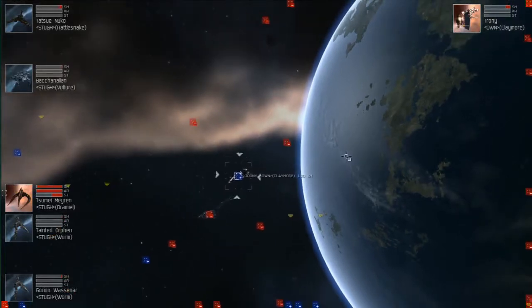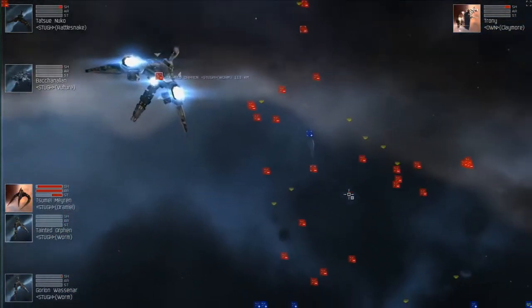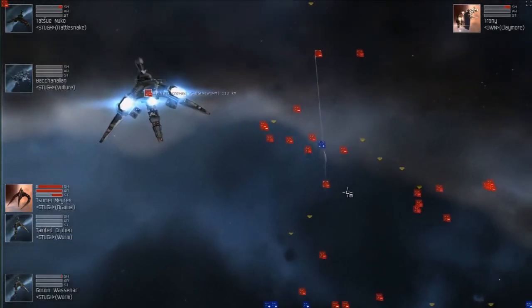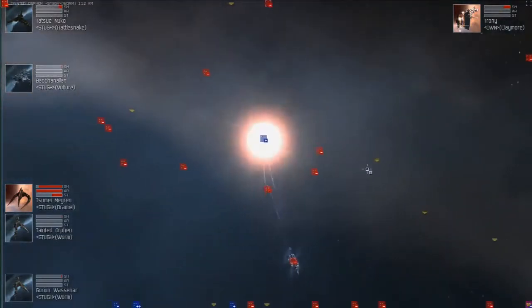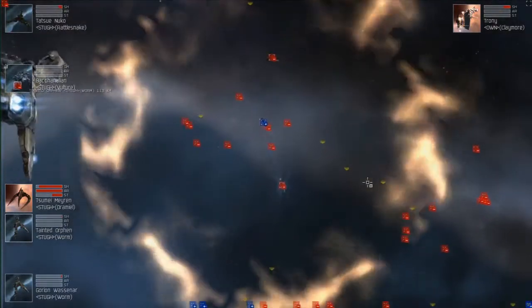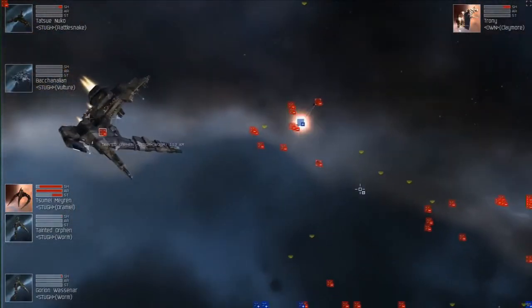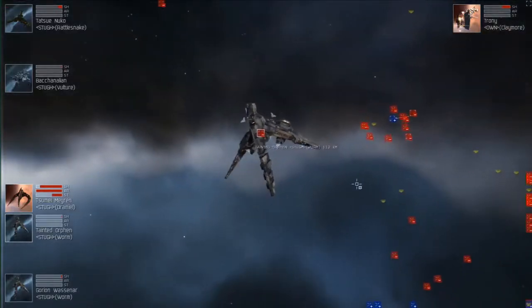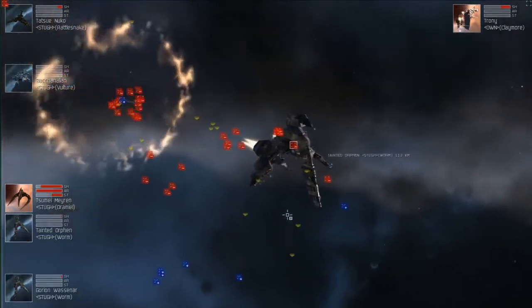Dramiel's okay, now staying away from the fight for the moment. They don't really need him at this point. The Claymore is obviously the last thing standing. He's not tackled, but that doesn't make much of a difference—the Vulture and Rattlesnake will be enough. Just a really bizarre match. I'm really curious about what the reason for the Worms was. I guess they were probably dampening, but I really didn't see much of that. It really looked like all the ships on the field were able to fire right from the start.